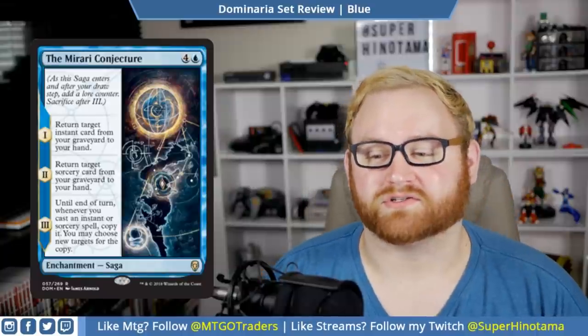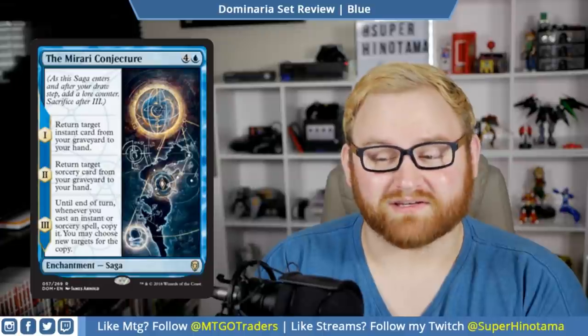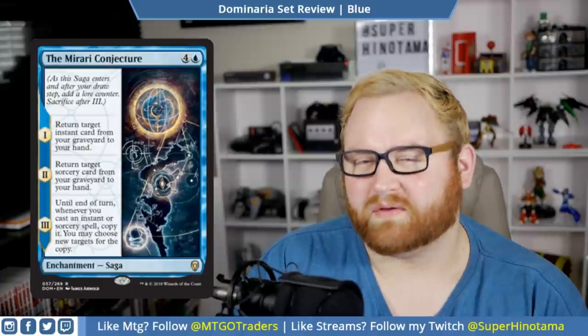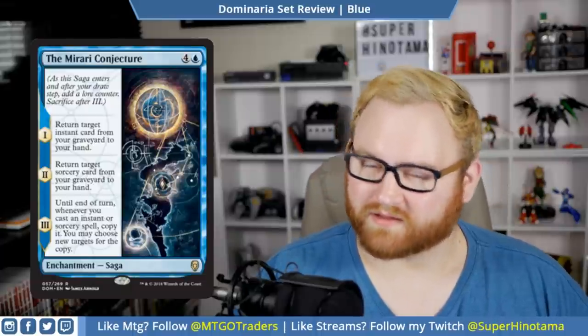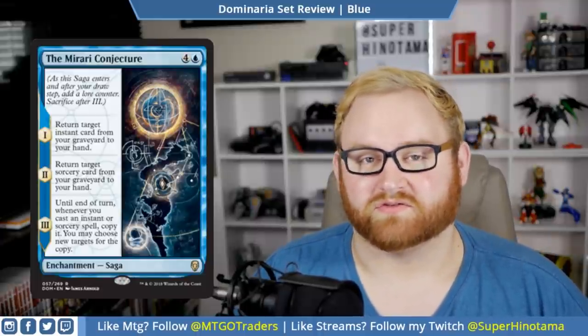We have The Mirari Conjecture — a five-mana enchantment saga. Chapter one: return target instant card from your graveyard to your hand. Chapter two: return target sorcery card from your graveyard to your hand. Chapter three: until end of turn, whenever you cast an instant or sorcery spell, copy it — you may choose new targets for the copy. This feels like a card you'd want to build a kitchen-table deck around in standard. In draft and sealed it's quite awkward at five mana, but chapter one and two might be okay if you have instants and sorceries in the graveyard. Chapter three copying spells is interesting but probably just a casual card for brawl or commander.